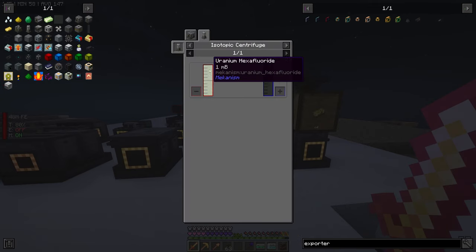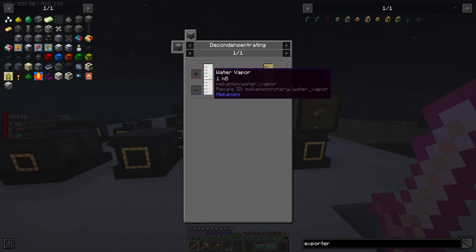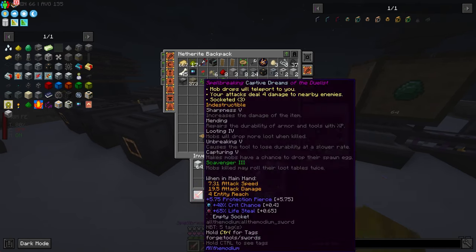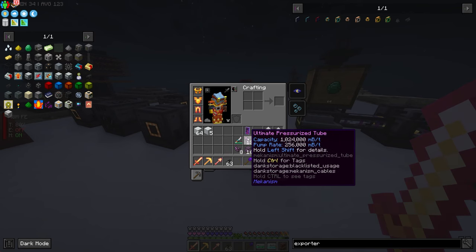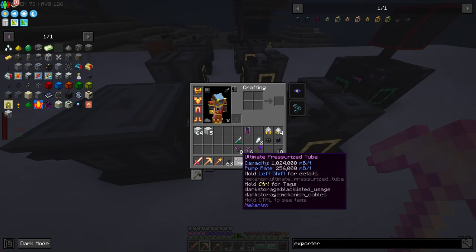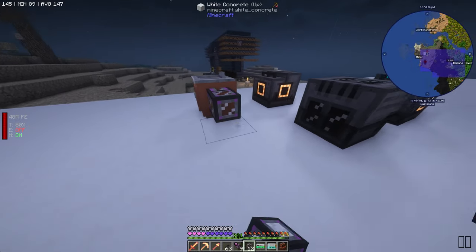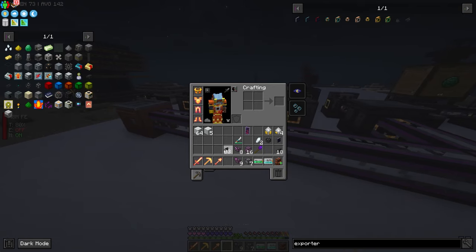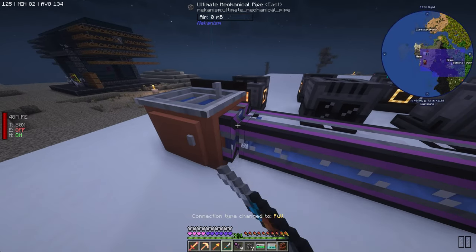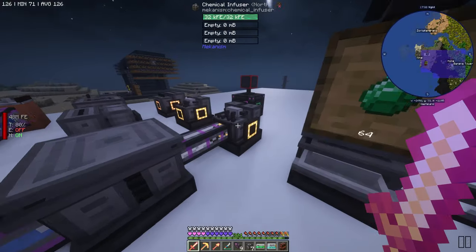We did this part. Now we need sulfuric acid, which is going to be in the chemical infuser — which means we need water vapor, which is going to come from the rotary condensentrator, which needs to take in water. You need to take water. These pipes — pressurized is for gases. So you need to become a mechanical pipe. You're going to come from here and take water. Then output water vapor into the chemical infuser on the front for gases — take input.